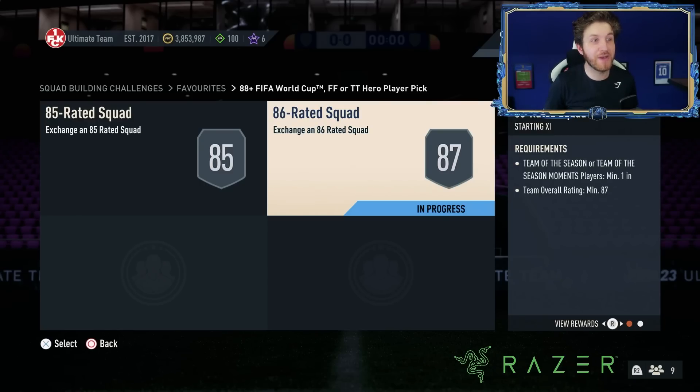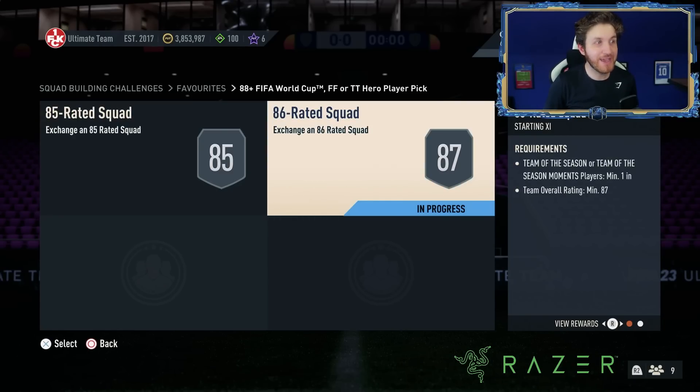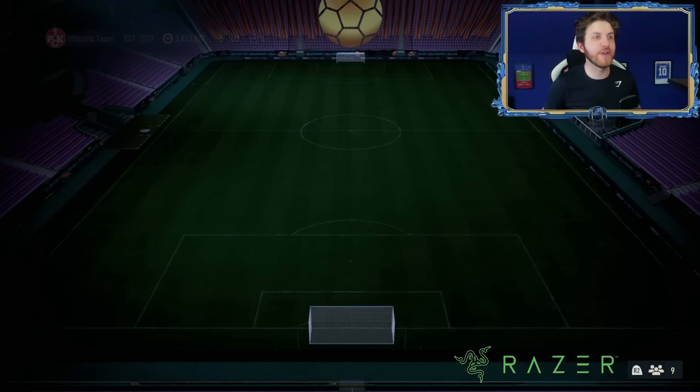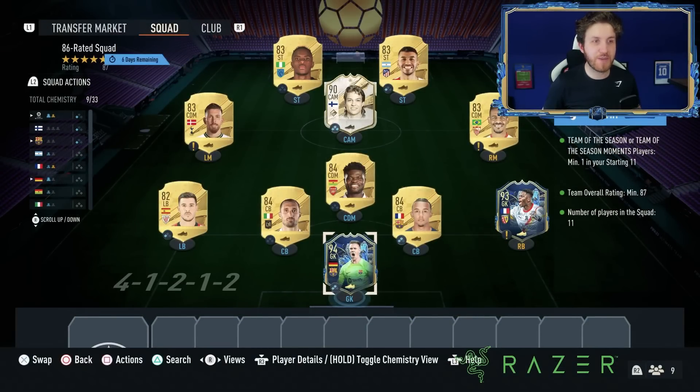EA have just made another big mistake. As you guys can see, this is the new SBC for the 88-plus World Cup hero player pick pack. It says 86-rated squad is required, yet when you go into it, it says 87. So people are not able to submit an 86-rated squad for this.